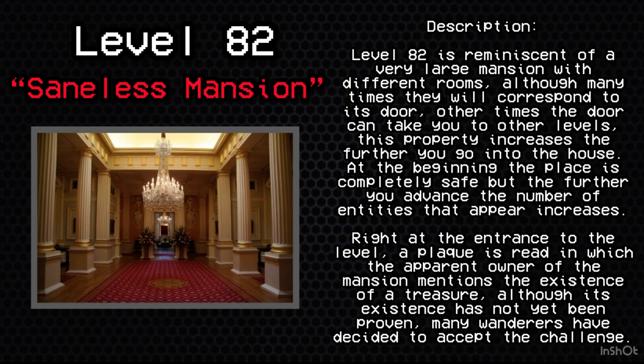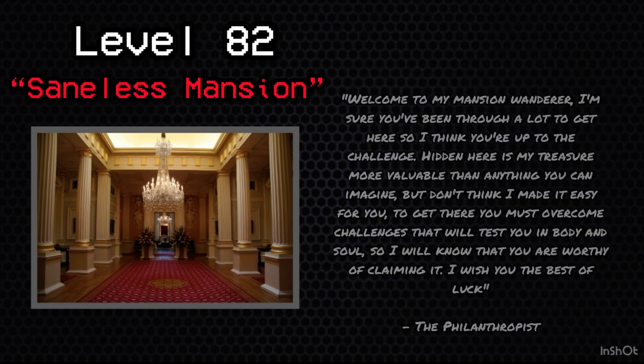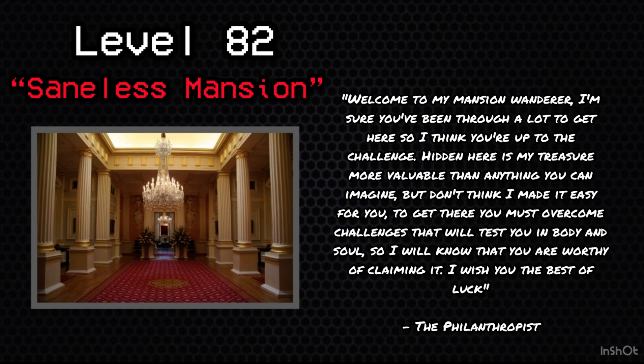Right at the entrance to the level, a plaque is read in which the apparent owner of the mansion mentions the existence of a treasure, although its existence has not yet been proven. Many wanderers have decided to accept the challenge. The plaque reads: 'Welcome to my mansion, wanderer. I'm sure you've been through a lot to get here, so I think you're up to the challenge. Hidden here is my treasure — more valuable than anything you can imagine. But don't think I made it easy for you. To get there you must overcome challenges that will test you in body and soul, so I will know that you are worthy of claiming it. I wish you the best of luck. — The Philanthropist.'